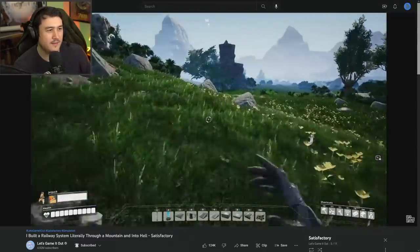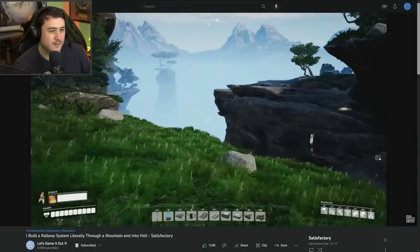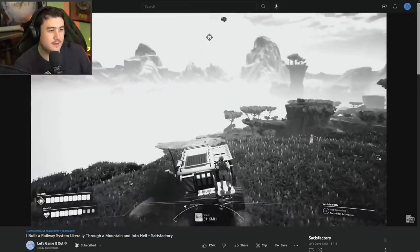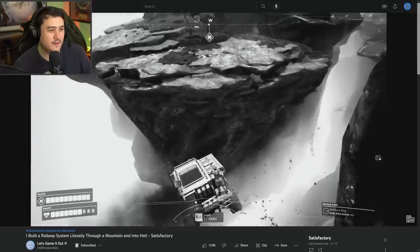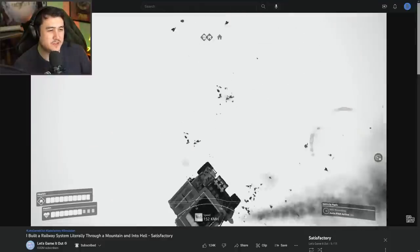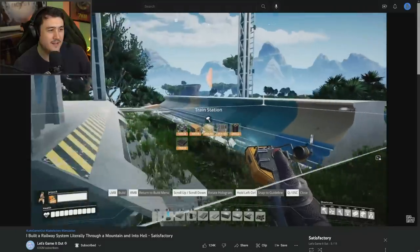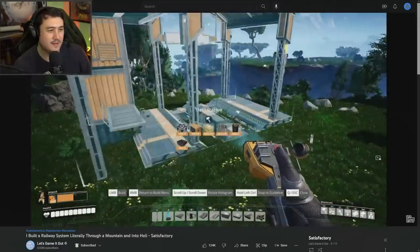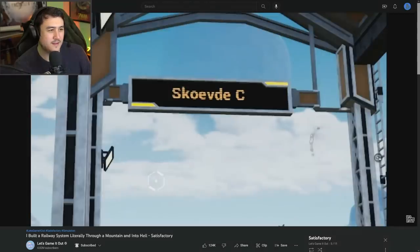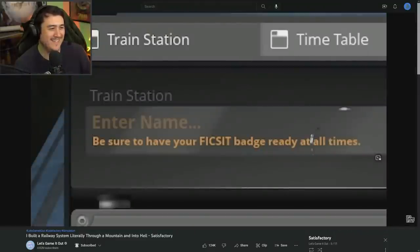Here we are out in the middle of nowhere where everything is simply untouched by civilization — you may remember it as the place I went to try to get oil and then drove off a cliff. This is the way to the coal. So I think the first thing we need to make is a train station. Oh yes, old Scov — can I change that? Oh thank God, I can name my train station.